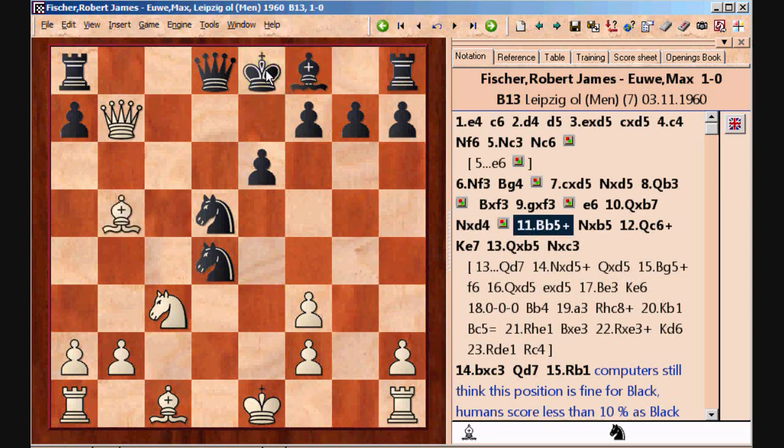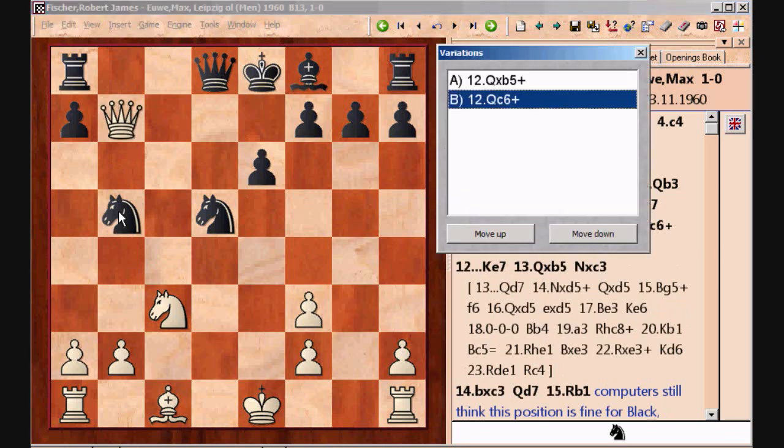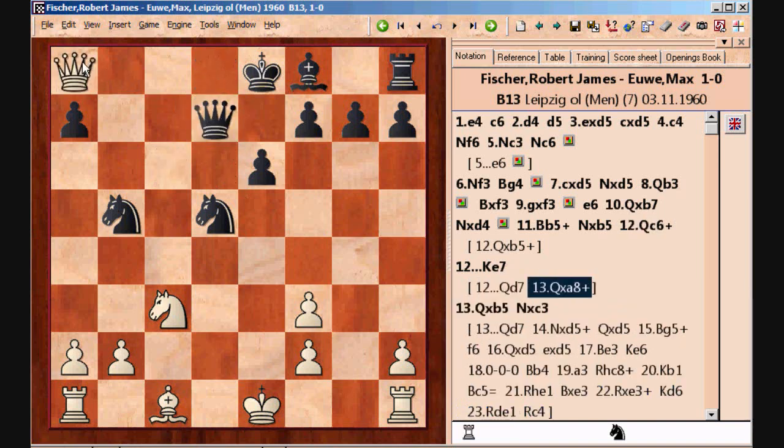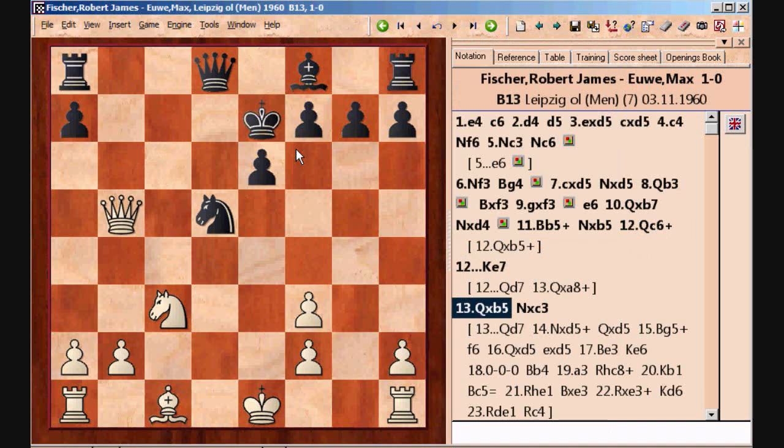White attacks the king and here there is an important subtlety. White does not just take the knight first. Instead, it forces Black to move the king first with queen to c6. And now if, say, queen to d7, then the rook falls, so this is not good. Instead, Black plays king to e7 and only now White takes the knight.